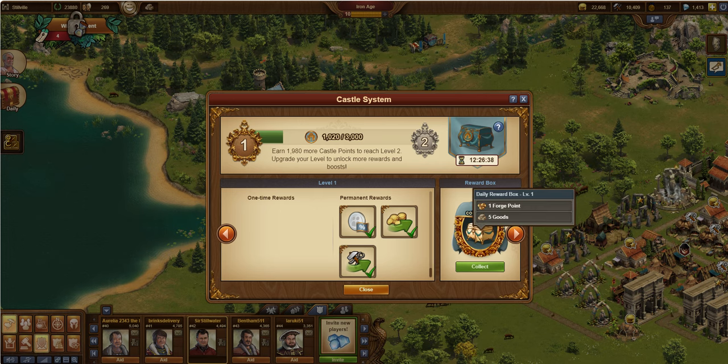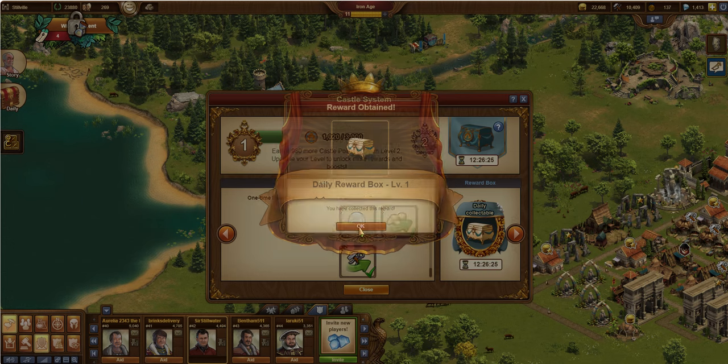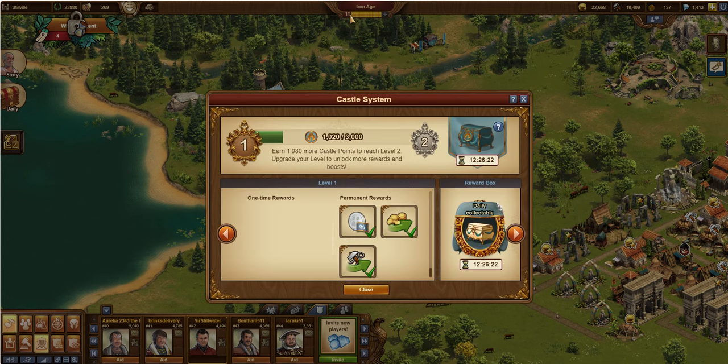Also you get a daily collectible, which is very nice. In this case it's going to give one Forge Point and five current era goods. I believe those goods come as one of the random five items for that era. So let's go ahead and collect that. Here's my daily reward box — it adds right into my inventory. You can see I've got my 11th Forge Point up top; I had 10, now I have 11. The clock has been reset to recollect at the start of the next day, since it's about 11:30 local time right now. This is non-lootable — it just sits there and waits for you to collect.